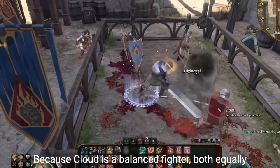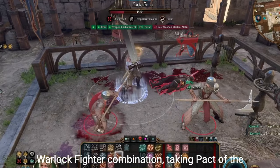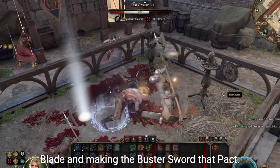Because Cloud is a balanced fighter, both equally in strength and magic in the game, I went with a Warlock-Fighter combination, taking Pact of the Blade and making the Buster Sword that Pact weapon.